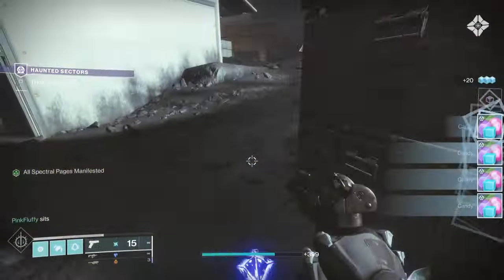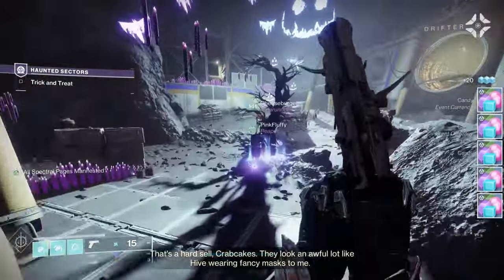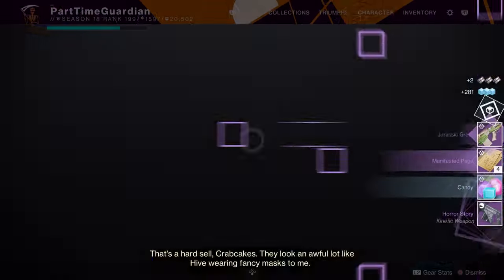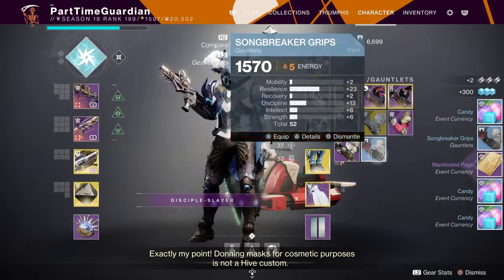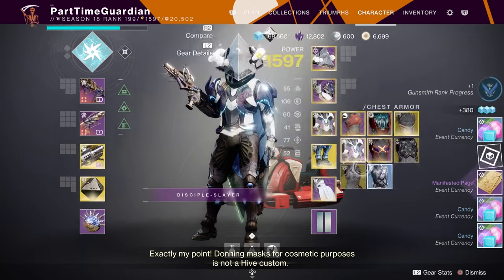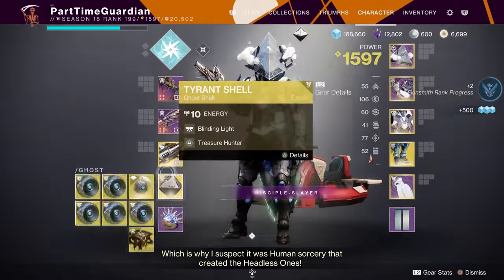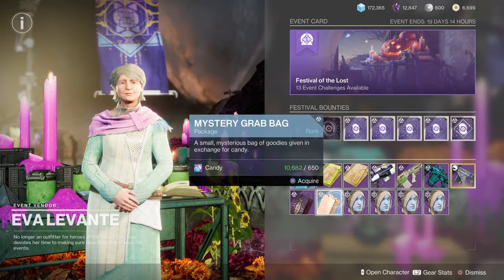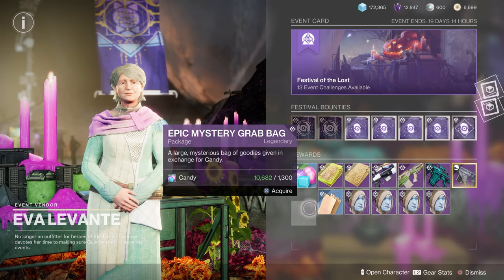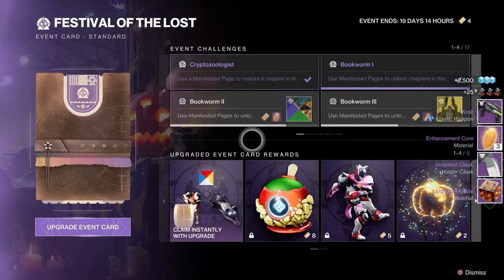When you're done with this, you will get loot to drop. But there's another reason you want to kill as many as possible. To get the title and certain rewards within the event, you're going to need to get as many spectral pages as possible. When you have spectral pages — let's say you have 10 of them — if you kill 10 Headless Ones within one of these Lost Sectors, you'll get them turned over into manifest pages, which you can then turn in to open up the lore book, which will enable you to get certain achievements and cosmetic rewards within the event.